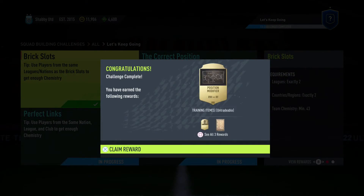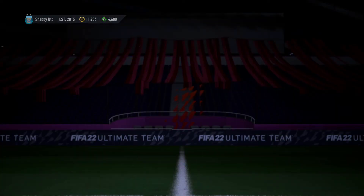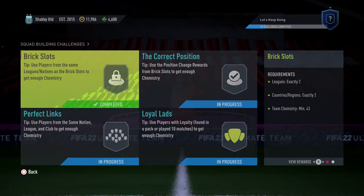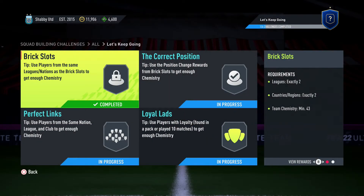We get a right wing to right forward card — that's a very important card — and we get the left wing to left forward card, again very important. We'll look at that right now.